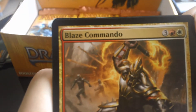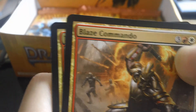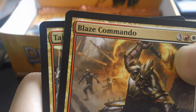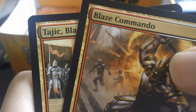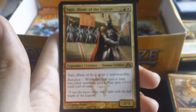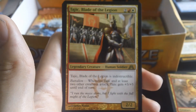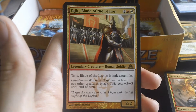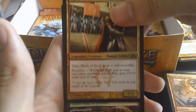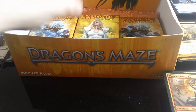The final uncommon is a Blaze Commando. The rare in this pack is a red gold card — Tajic, Blade of the Legion, the guy with the wobbly sword! Not too shabby. We also got a Celestial Colonnade Guild Gate and a Knight Token.